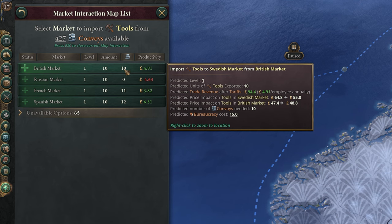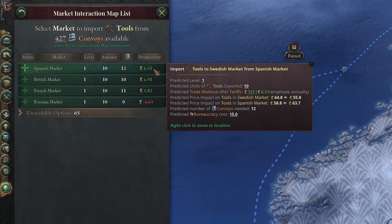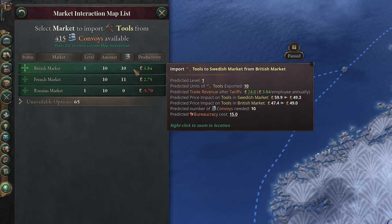If a route's productivity value is negative, the game will automatically tell you that you should probably cancel it because it's not doing anything for you. Hovering over a route, you can get a more detailed breakdown of what it'll do for you, such as the impact on the price of the good on both your and the other country's market, and the amount of bureaucracy needed to support the deal. Try to pick the best deals for yourself, but be wary of relying too much on a single country for resources, as if they take a disliking to you or are otherwise unable to trade, it can quickly send your economy spiraling.